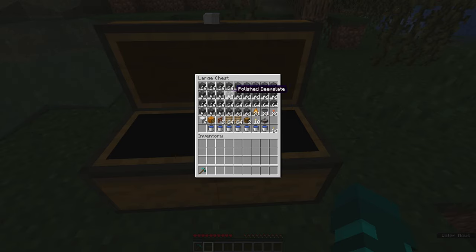If you want to build this on land, which you can absolutely do, you're going to need to bring along 7 buckets of water and enough torches to fill out the stack.